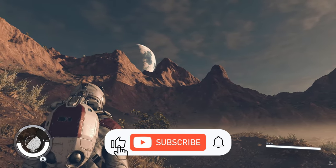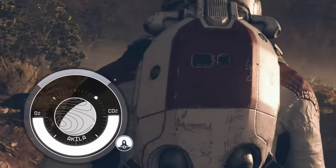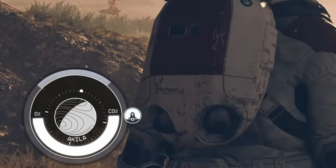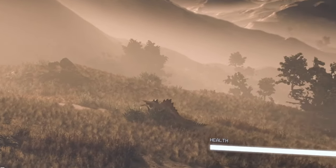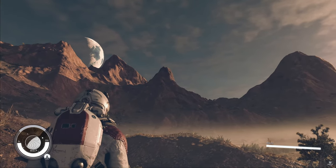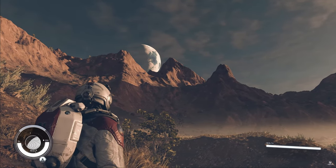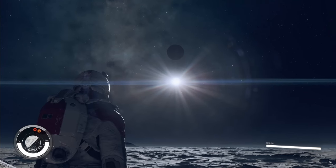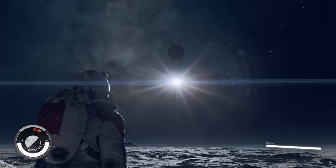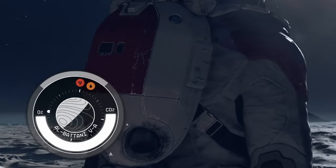The first gameplay we get of Starfield is the player character exploring the world Aquila. We see the HUD that has a location icon on it, indicating that there is a structure close. We can see some sort of predator running in the background. The camera pans over to a mountain and we can see a planet in the distance. It is confirmed we can travel there. We then cut to a moon-looking area. We see new icons on the little compass.